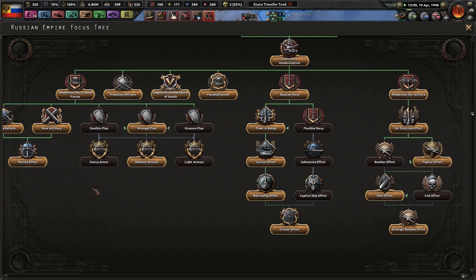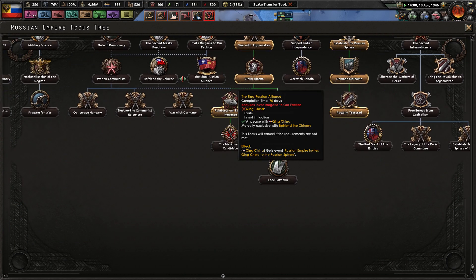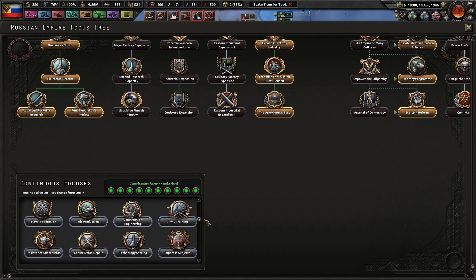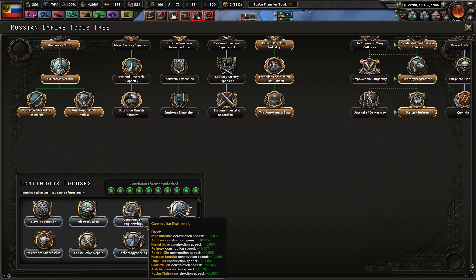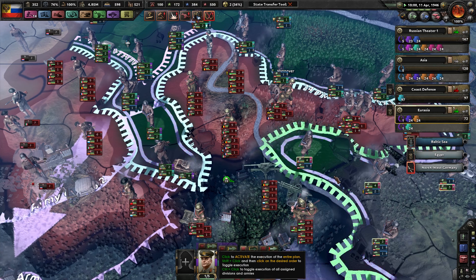Let's focus on something else. We can suppress our subjects, or do construction repair and construction engineering — let's build up some of that. I like building a lot of stuff throughout my games. Eventually I might choose suppressing subjects, but maybe not.